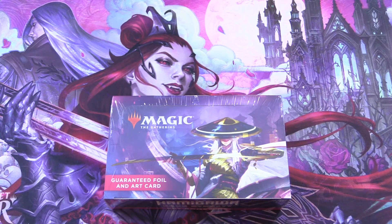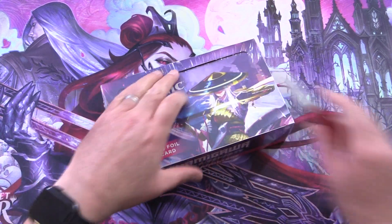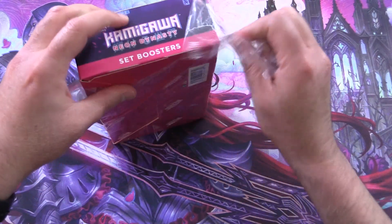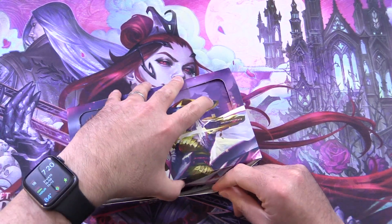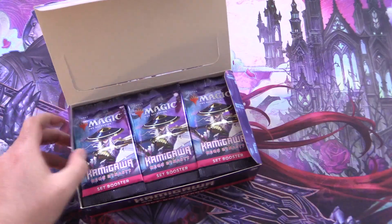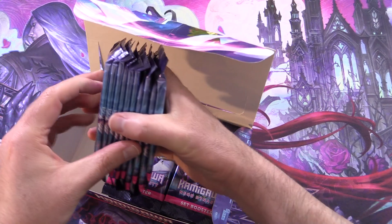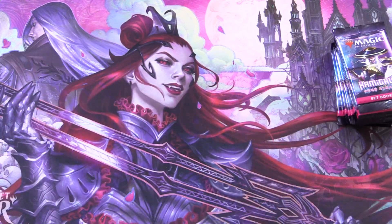Today on MTG Unpacked, we're getting stuck into a brand new Kamigawa Neon Dynasty Set Booster Box for Patrons. Yesterday's video is going to be impossible to top, so I hope you'll bear with me as we come down to more realistic pulls. We'll do the first ten packs today and consume the rest in future openings.